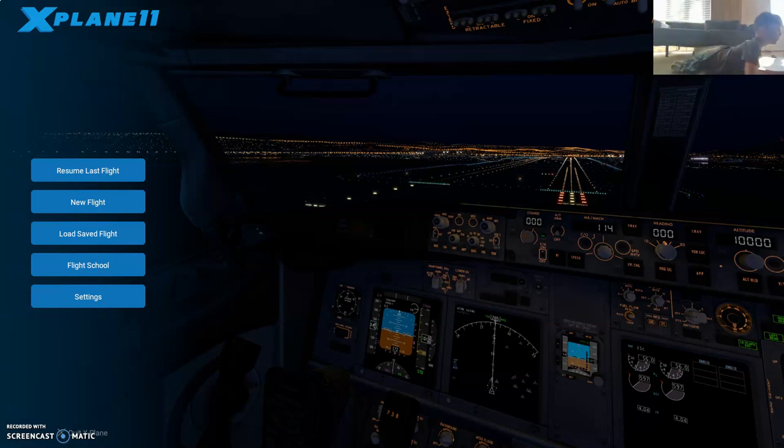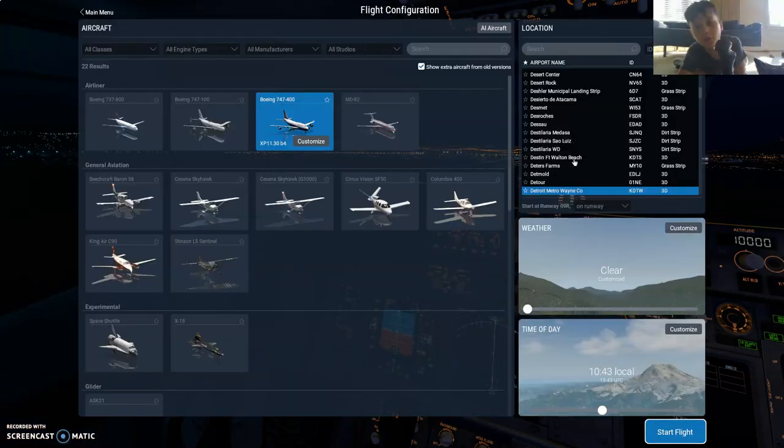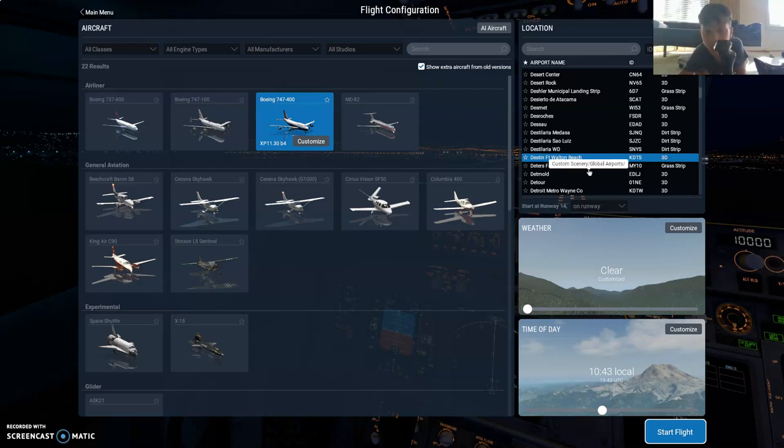Welcome back to another video. Today we're going to be playing on a new airport. I found this airport — it's called Justin Fort Walton Beach. I think it's the airport, but it's 3D, so that's good.